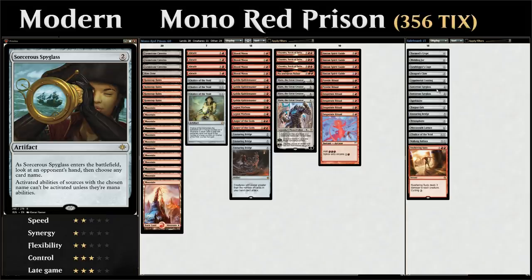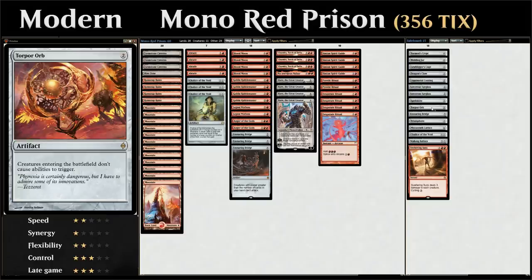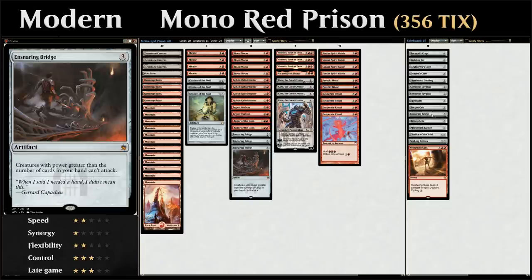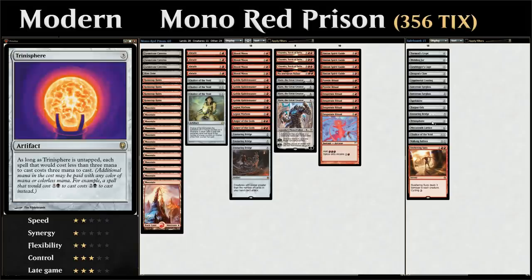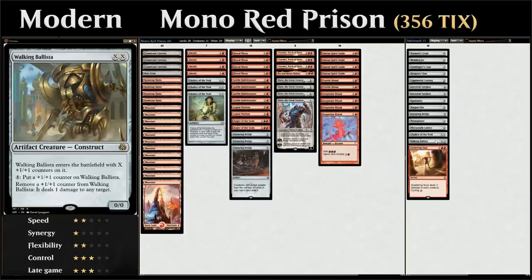The Spyglass can look at the opponent's hand and shut down planeswalkers or other annoying activated abilities. We've got a Spellskite to redirect burn or removal spells, a Torpor Orb to shut down enter-the-battlefield abilities — great against Humans even though it's a bit of a nonbo with our Pia and Kiran. An Ensnaring Bridge we can search up with Karn, a Trinisphere which is great against decks relying on cheap cantrips since they all now cost three mana, the Mycosynth Lattice for the combo, another Chalice of the Void to search up, and a Walking Ballista as a win condition that can kill the opponent through our own Ensnaring Bridge since it doesn't need to attack.